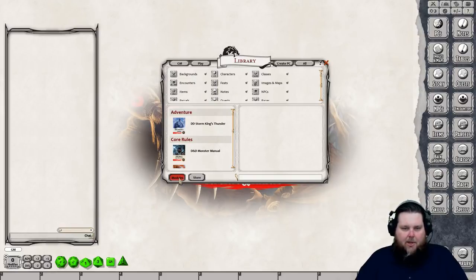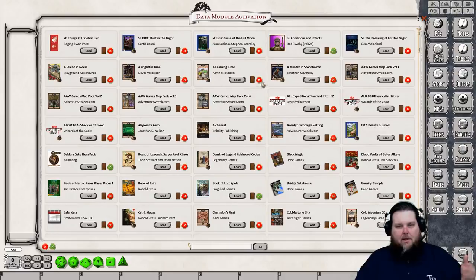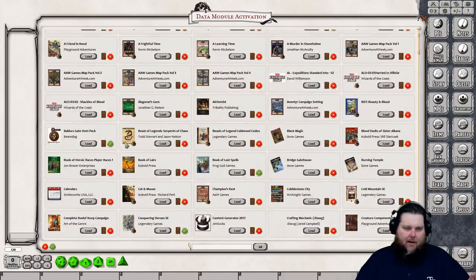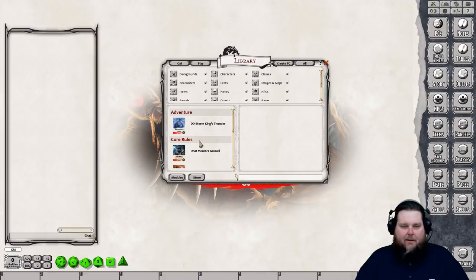Hit the modules button, and whatever your DM allows you to see will have a green check mark. I've already got everything activated that I need. You can do a search down at the bottom. If you have class packs — the Player's Handbook, Sword Coast Adventurer's Guide, Xanathar's, etc. — you can activate as much as your DM allows you to see, including Unearthed Arcana, Elemental Evil's Player Guide, Curse of Strahd, and more.